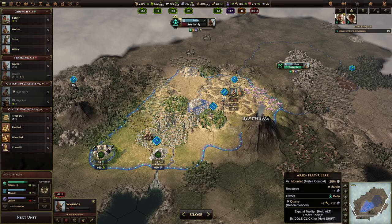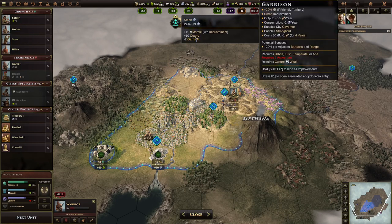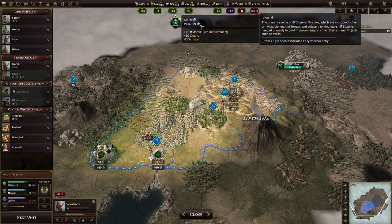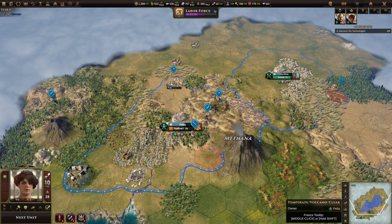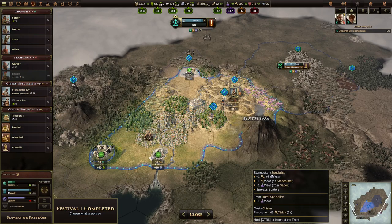You'll note I have a marble here that I haven't built a quarry on. That marble is giving me just one stone without an improvement, whereas the quarry where I built that improvement on marble is giving me 10 stone. So I'm only getting one-tenth of the value of that resource, so I probably want to build a quarry there as soon as I can. Resources without an improvement generally give very little, so you'll want to build improvements on the most important resources depending on what you need. Since everything in this game needs stone, you'll want to build those quarries, especially on marble. I went ahead and started that quarry as well as a festival here, because I want to build another specialist to show off one more thing.